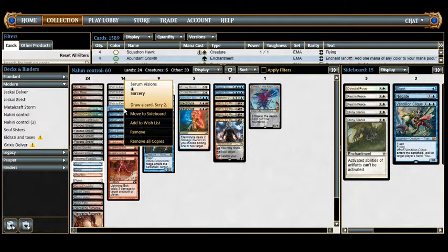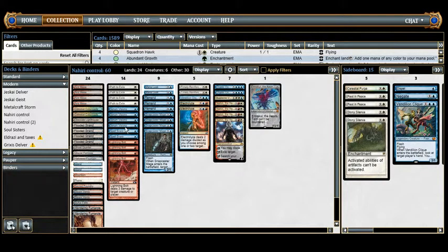We have Serum Visions — arguably the best draw spell in Modern given that we don't have Ponder or Preordain. It lets us dig for whatever we need, fix the top of our deck, and get rid of stuff we don't want.